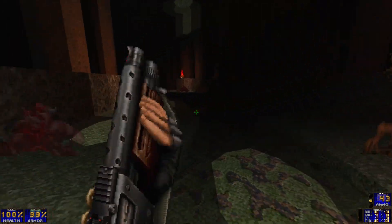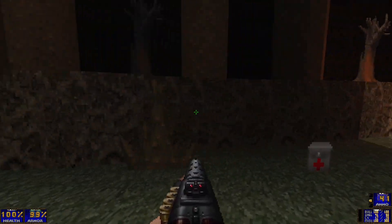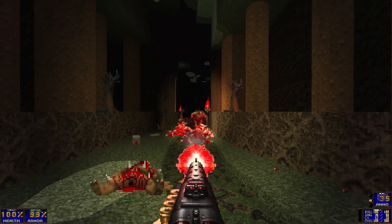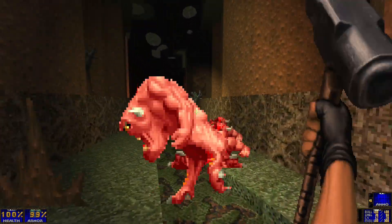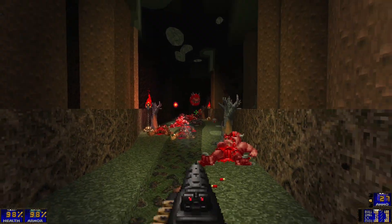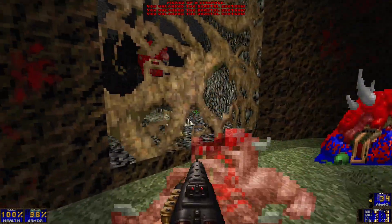I like that this music — this MIDI — is used on this map. It's fitting. I think it's called Adrian's Sleep. You hear it in Doom 2's Map 18, The Courtyard, which is a pretty fun map. It has a bunch of monsters but it's also kind of creepy — just like some abstract place with a bunch of faces staring at you. But yeah, I like it, and I like the MIDI as well.